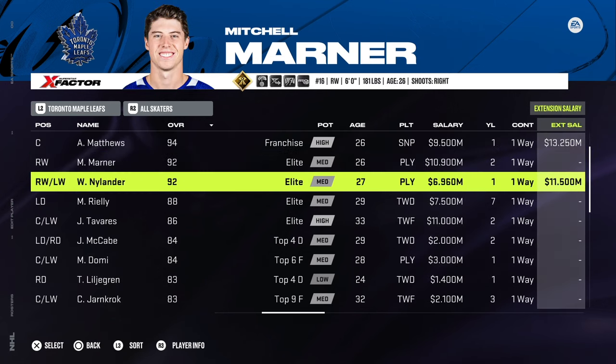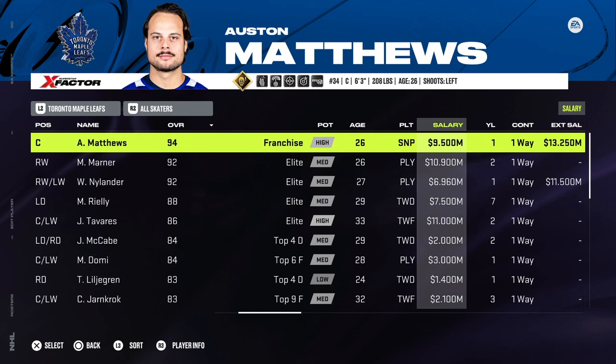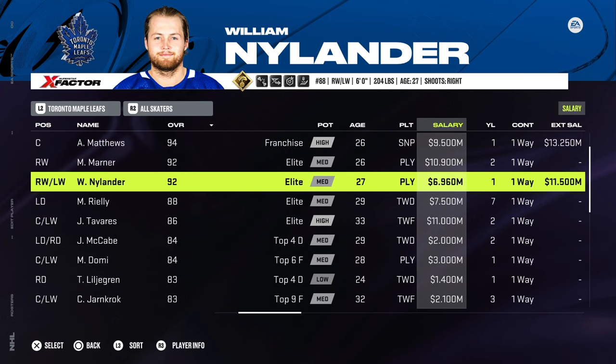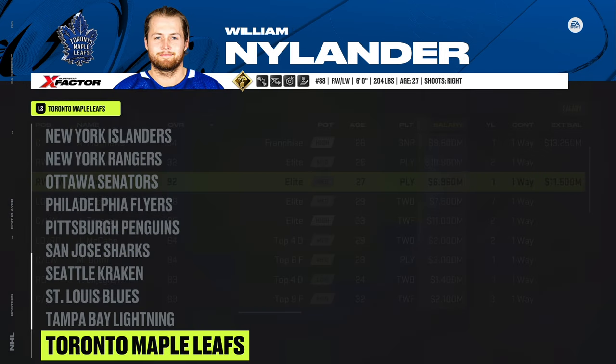Nylander at 11.5 — no problems. But for 2023-24, just bring Austin Matthews down a couple million. Or you could even do it for William Nylander. It doesn't really matter since these are players on big long-term extensions. So there's Toronto.